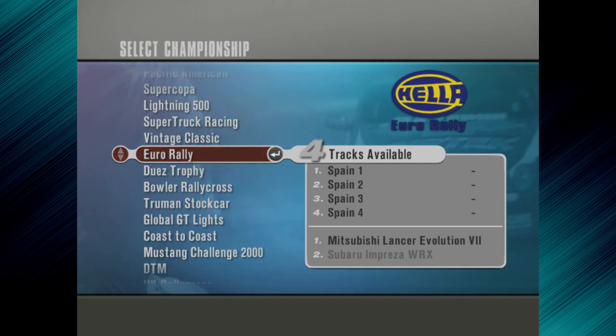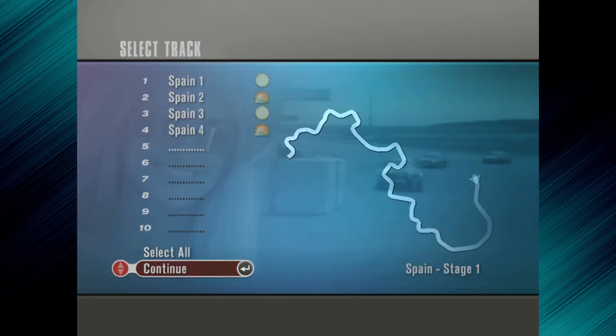Hello and welcome back to ToCA Race Driver 2. We are on the 10th championship of the secondary career, and if we complete this one, we will have unlocked the first of the bonus championships, which is right at the end of the list, which we will do next time. But for now, we have the Euro Rally. We've only got the one car unlocked for this one — it's the Mitsubishi Lancer Evo 7, and we have four stages to do.